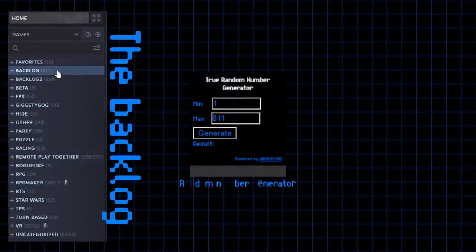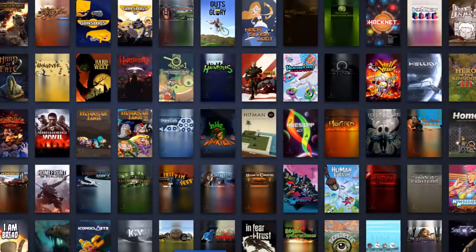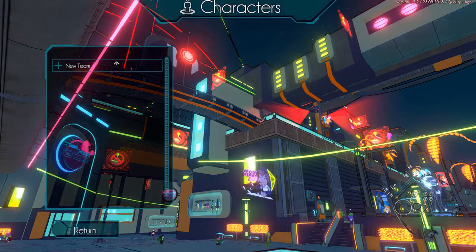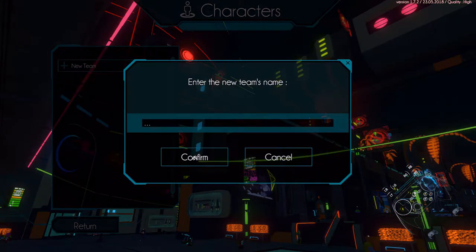Welcome to my Backlog, where I use a random number generator and my Steam controller to play through my backlog. This is Hover — it's basically a rollerblading game where you just run around a sort of weird neon city.